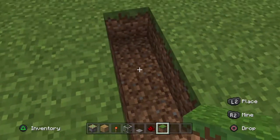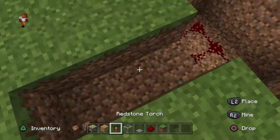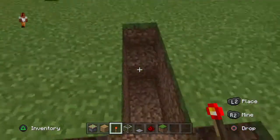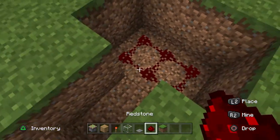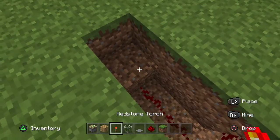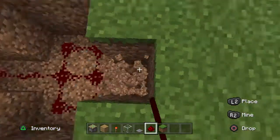One, two, three — dig three out, and then these two blocks just here you want to dig them down to the same level. Then you want to connect some redstone and leave it there, and place a redstone torch there.